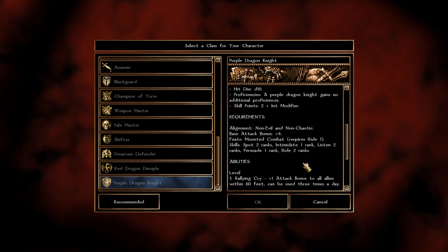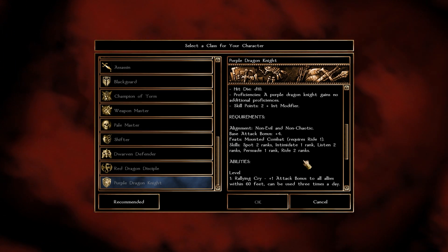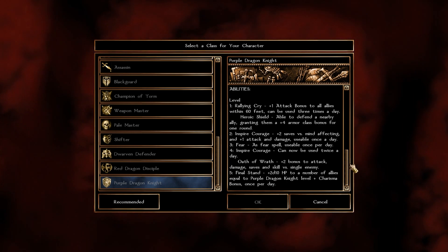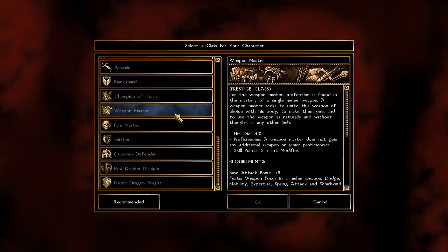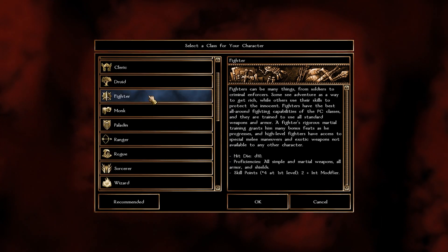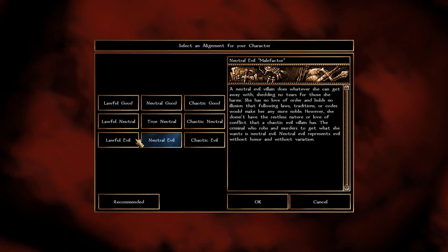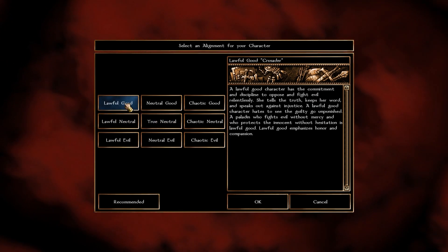For alignment, the Purple Dragon Knight requires you to be non-evil and non-chaotic. So no Chaotic alignments and no Evil alignments. You're stuck with Lawful Good, Neutral Good, Lawful Neutral, or True Neutral. I'm going to pick Lawful Good for RP reasons since it's a noble knight anyway.